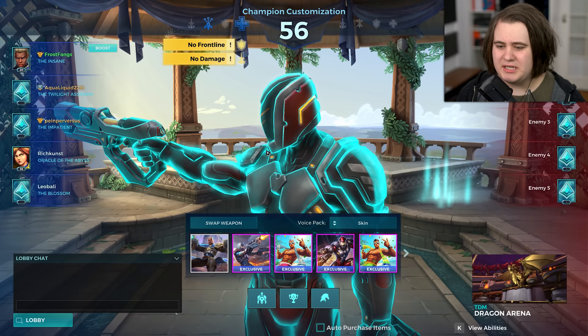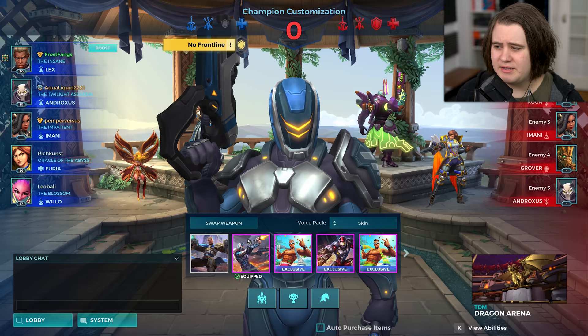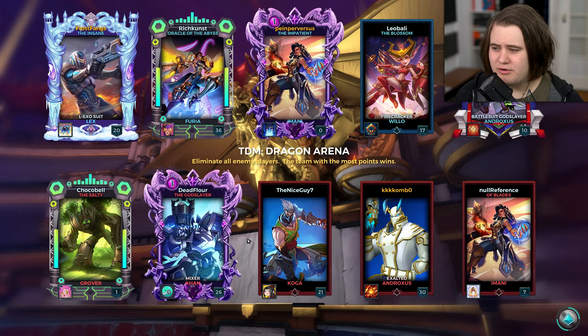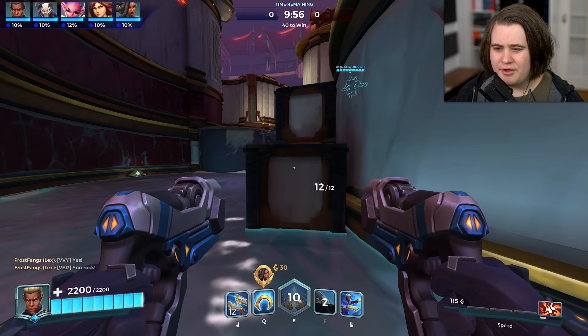TDM Dragon Arena — I don't think I've played Lex on this before. Let's go ahead and use another booster; I've got like 50 of them. Looks like we've got an Andro, Amani, Furia, and Willow as the final team. Amani is level zero so she hasn't played it before — which is a bit scary. Against a Kahn, Koga, another Amani, Grover, and Andro. Fury just said 'Frostfangs from YouTube' — I appreciate that! I just slid through a booster pad — didn't know you could do that, something I've just learned.